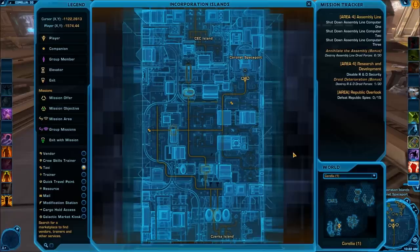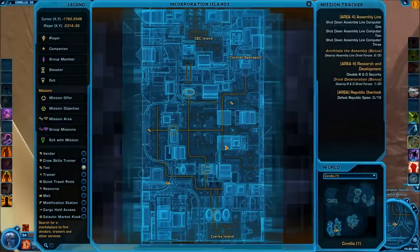Welcome ladies and gentlemen, my name is Kid Lee and this is going to be the Datacron guide for the planet of Corellia. For this planet you will need the MGGS from Alderaan — if you don't have it, check out this link. The first Datacron is a plus 4 to Willpower and is located in the Incorporation Island area.